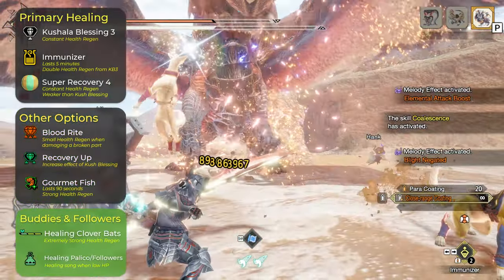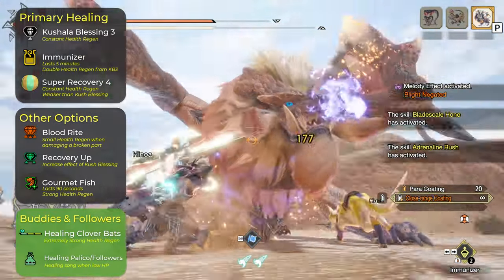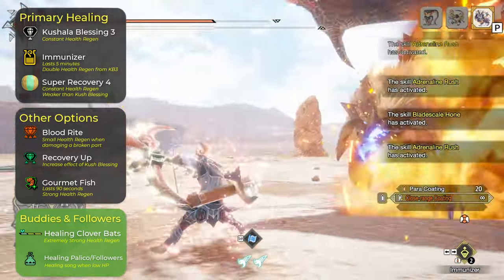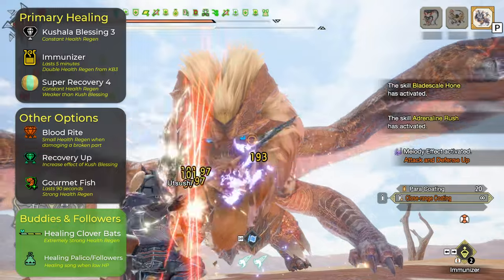Also if you have buddies and followers that can heal you, those are very very strong healing options, especially if you can have a cat with the healing clover bats. We're gonna talk about those in a little bit. This is a very strong skill so I would suggest you use those.